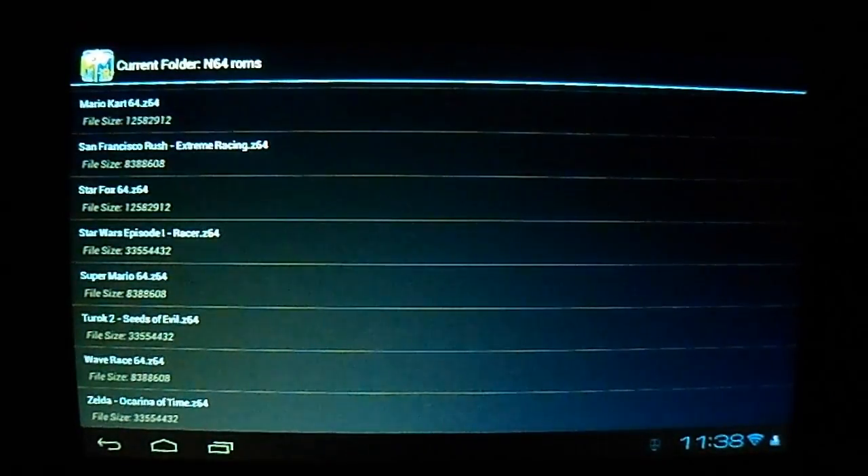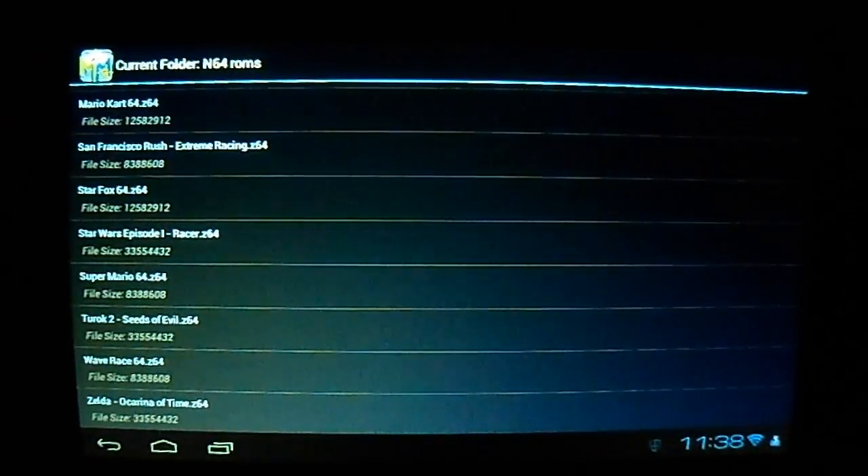Wave Race 64 had a little slowdown but it was playable — it kind of picked up. Zelda Ocarina of Time has slight graphical glitches in the top-down camera angle, but for the most part it is perfectly playable.